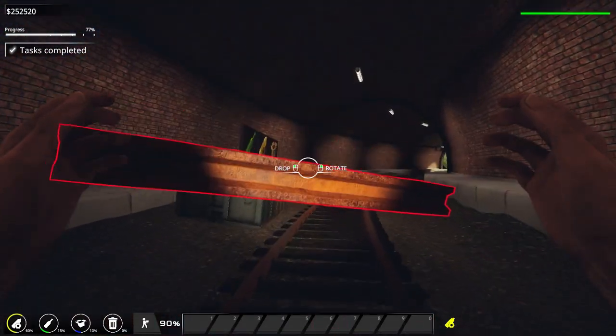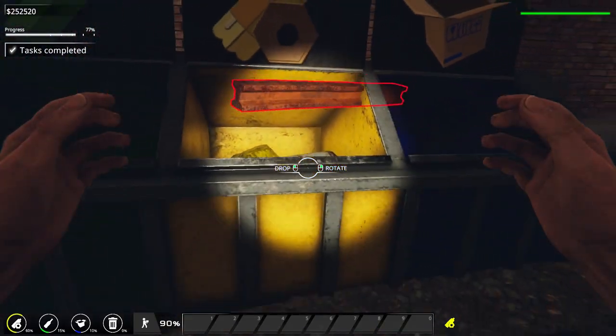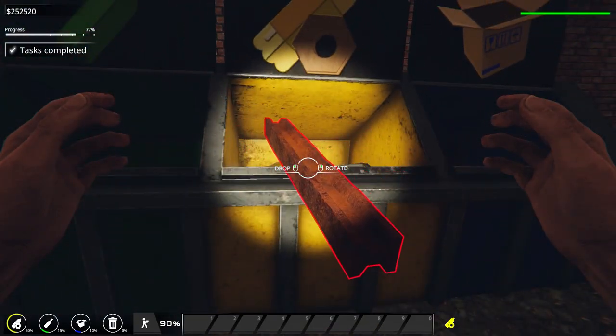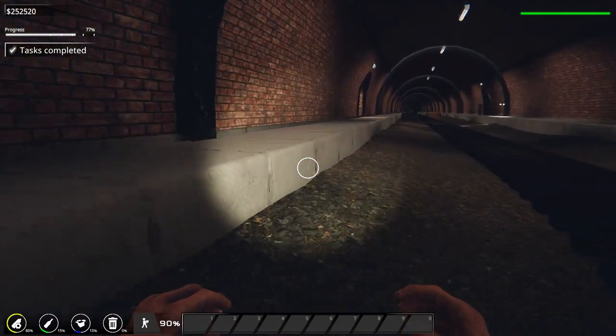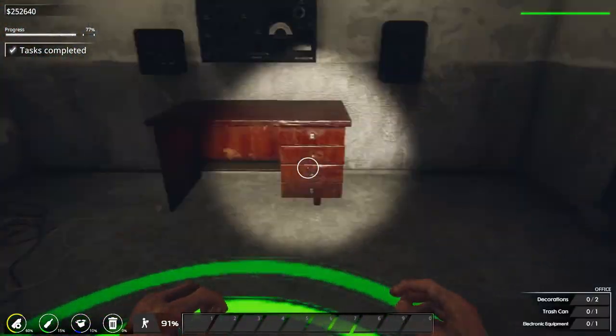I believe this thing can actually fit like this — or am I wrong? Oh, I've been wrong. I thought it was something I was able to stack in there. But what I might be thinking about was a different asset altogether — just looked very similar.